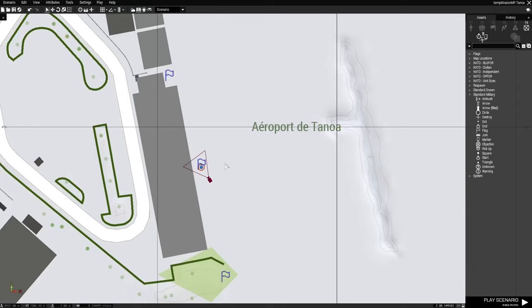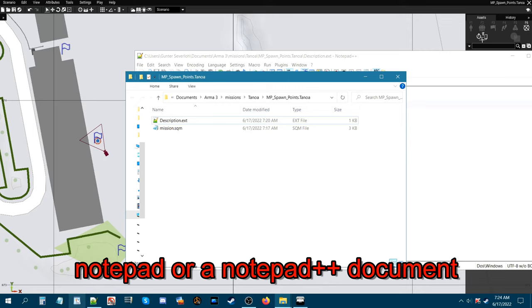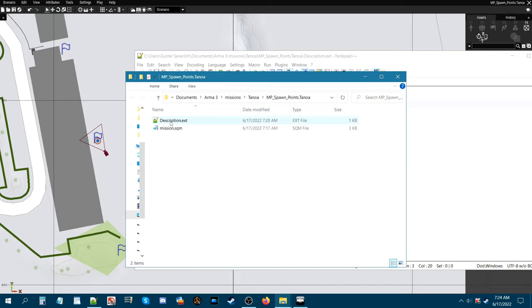How do we set this up so we can choose which spawn point to use? For that, we need to create a description.ext. Let's go to the mission folder. In the mission folder, you have the mission.sqm and a description.ext. You'll need to open a Notepad or Notepad++ document and save the code into the description.ext. When you save the document, name it description.ext — don't misspell it.